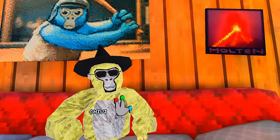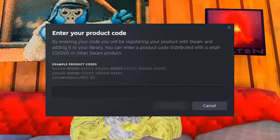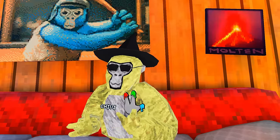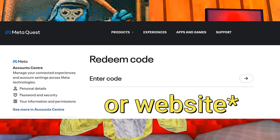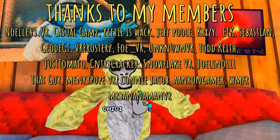Now we have to wait 1-3 weeks and you will get an email with a code you can redeem. If you choose Steam, you have to redeem it in the Steam platform. But if you choose Meta, you have to redeem it on the Meta app. It should be pretty simple. Comment below if you bought a plush or not — I'd love to know.